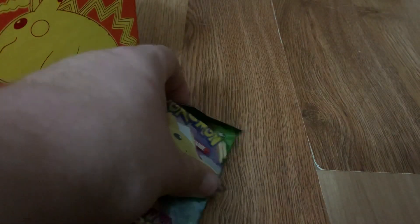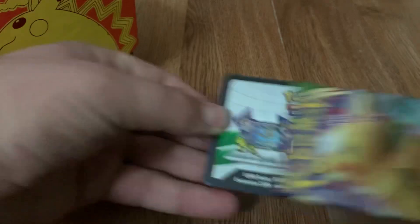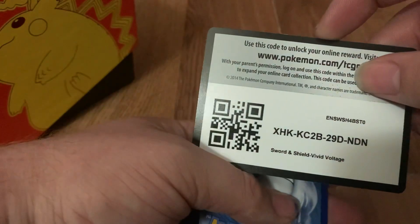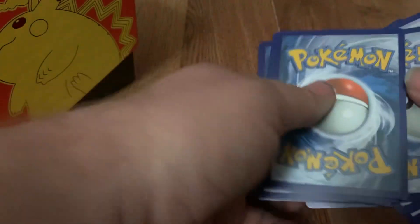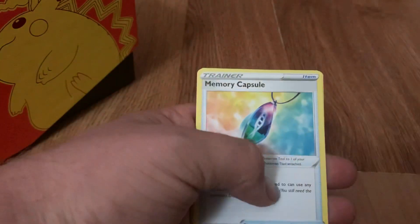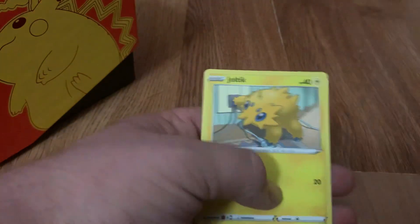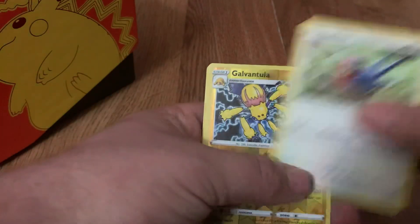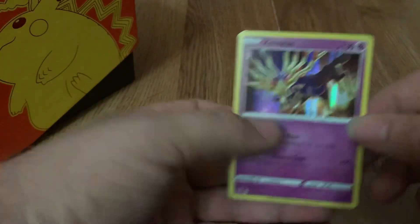And the last pack. Fire Energy, Shuckle, Nuzleaf, Memory Capsule, Peck, Mudbray, Joltik, Weedle, Taillow, Reverse Holo Galvantula, and a Xerneas for the last card.